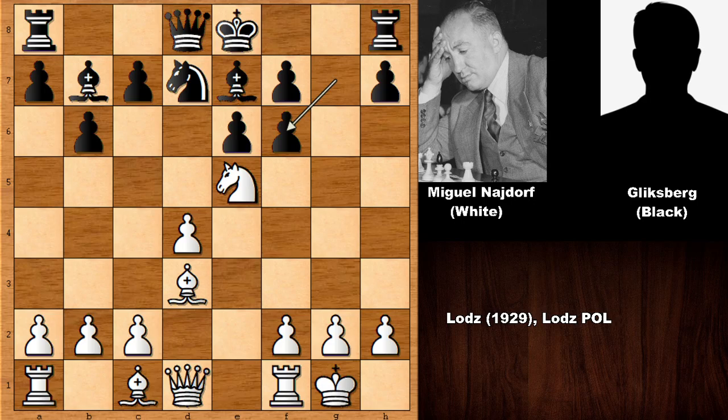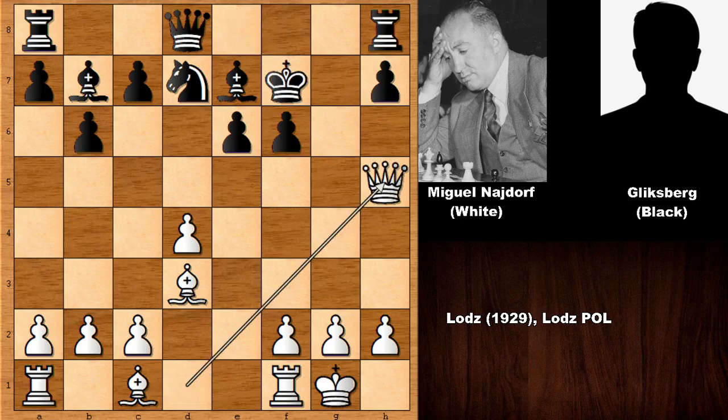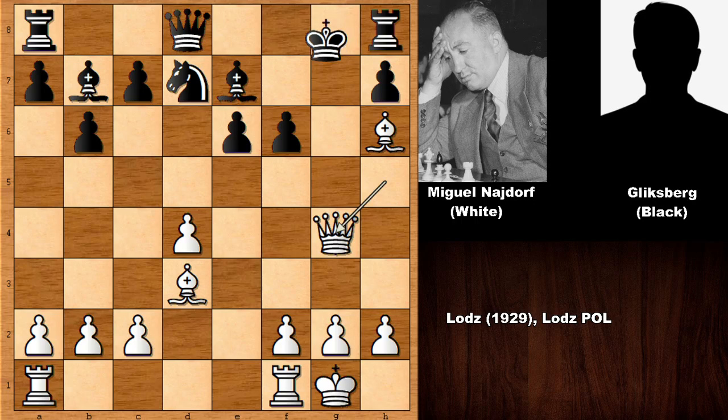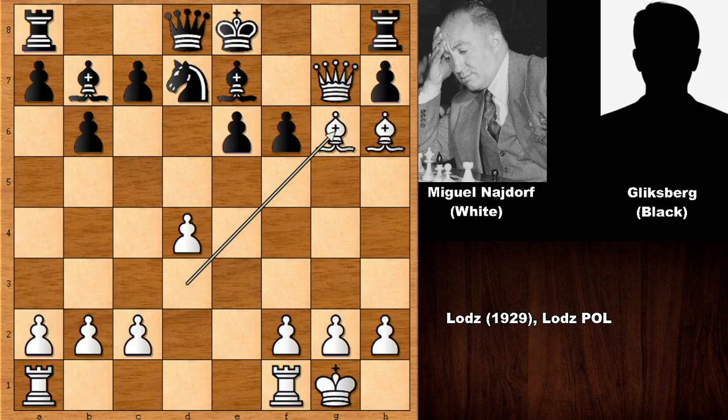In the real game we have g takes on f6, and it is white to move. Najdorf thought the kingside was looking vulnerable and decided to sacrifice a piece — knight takes on f7! What a move. This also forks the queen and the rook. After king takes on f7, checking the king, we have king to g8. If instead king to f8, then bishop check, king to g8, and black is getting force checkmated: queen to g7, then sacrificing the bishop or the queen — either way, checkmate. Beautiful.